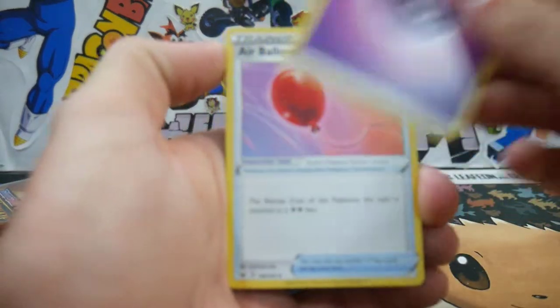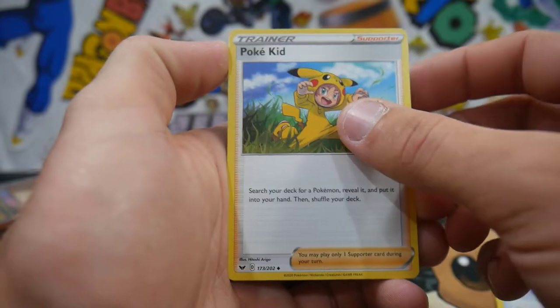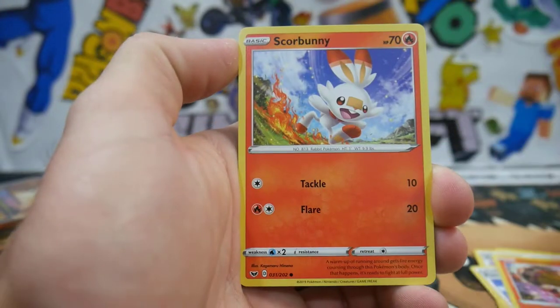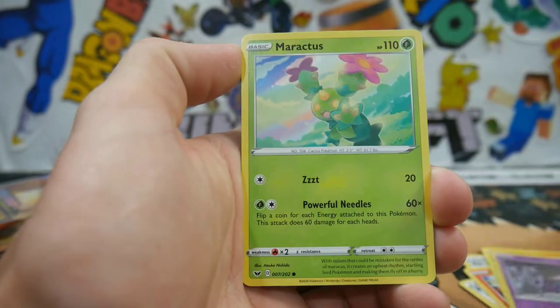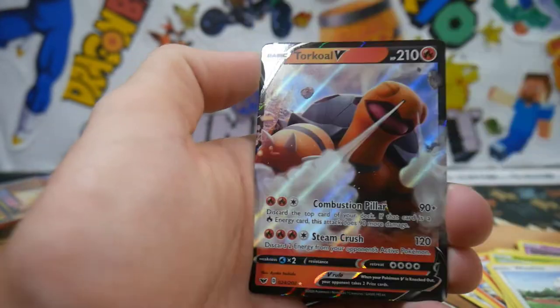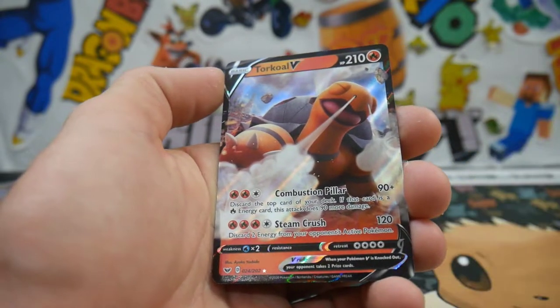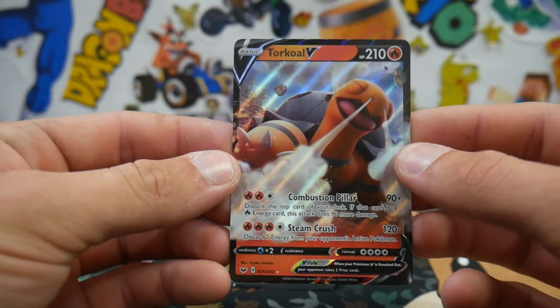I think I saw something! So we have that red balloon, a Pokékid, a little Pikachu with a face, a Heatmor, a Scorbunny, a Sinistea, a Maractus, a Pikachu, a Wooloo, a Hoothoot, and a Torkoal V. Very nice right there — Torkoal V!